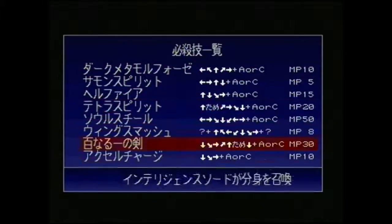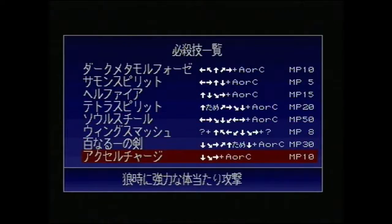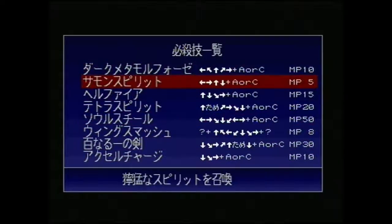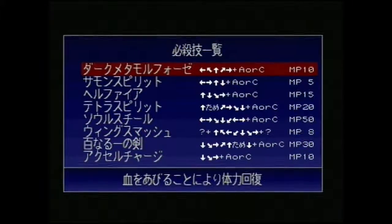This is your spell list, which honestly, even though it's in Japanese, isn't a massive issue. It shows you the spell combinations, and all you really have to do is just pull it off and you can see what it does.